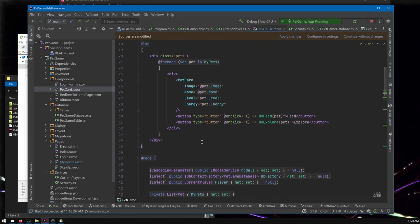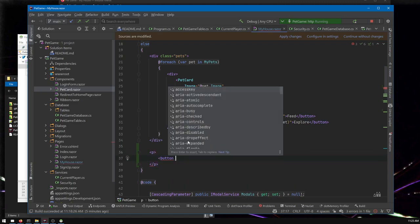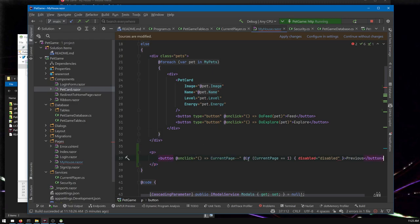There's currently no way for the player to change the page, so let's add that. I'll make the buttons and anticipate a problem we'll get to later. I'm going to call a function called PreviousPage — and we're not being charged by the letter, we can afford to type out real names. Then a function called NextPage.